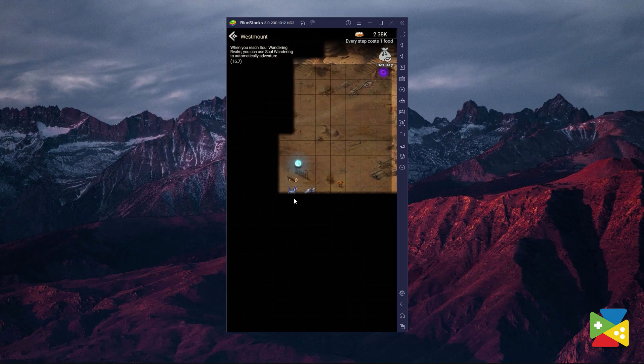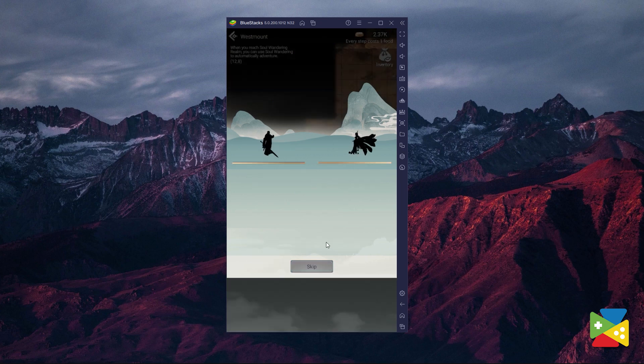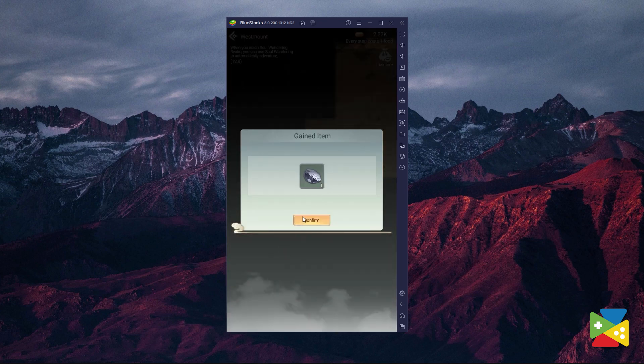Immortal Taleist can be very fun and all, but the actions that you can perform are very limited, and that's because of the nature of the game itself, which is an idle game. This means that every time you log in, you won't spend more than 10 minutes before having completed all the tasks that you need to do. So in times like this, it's better just to leave this game running in the background while you do something else.